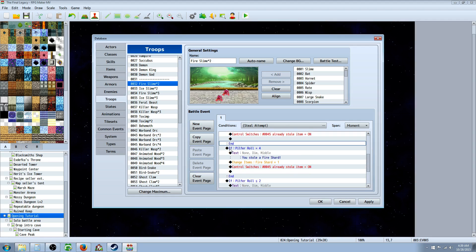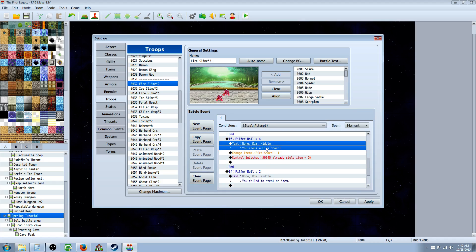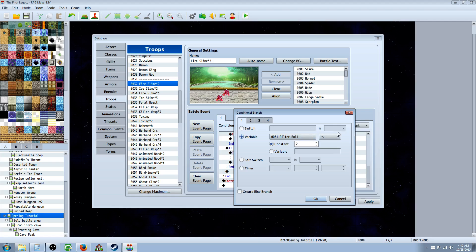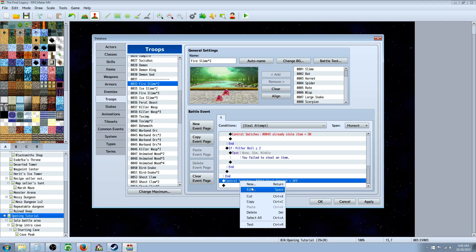Going down, underneath the end, right-click, insert conditional branch, and select the variable pilfer roll equal to 4. Insert text saying 'you stole' whatever item two is — in this case a fire shard. Right-click, insert change items for item two. Then control switches: 'already stole item' on. Moving down, right-click, insert one more conditional branch and set pilfer roll less than or equal to 2. Insert text saying 'you failed to steal an item.' Then go all the way to the bottom, right-click, insert control switches, and turn 'steal attempt' off.